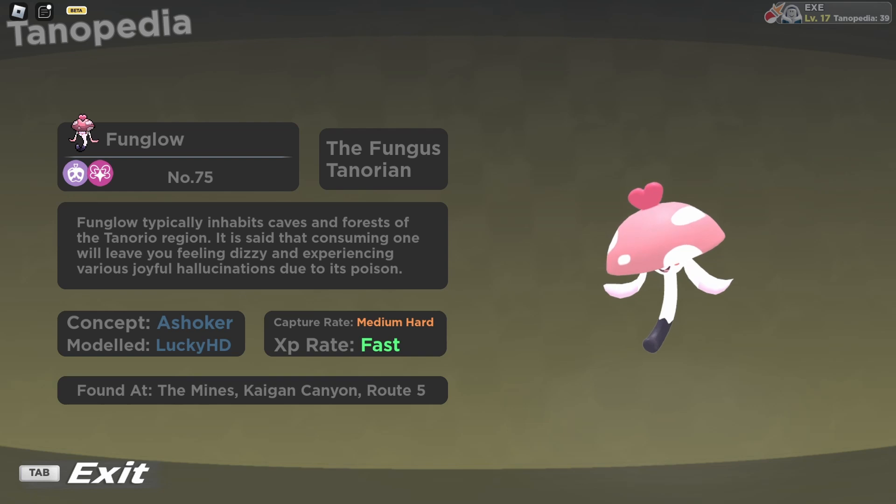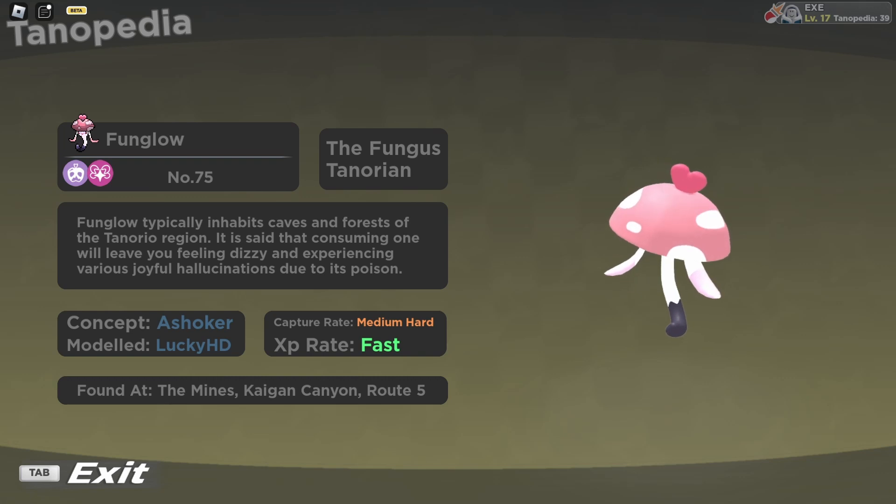Its capture rate is medium-hard and its XP rate is fast. You can find Fun Glow in three places: the Mines, Kaigen Canyon, and Route 5. I found mine at the Malachi Mines, where it's most commonly found. In Kaigen Canyon it's uncommon and can only be found at night. On Route 5 it's common. There's also another location — Dewfall Den — which I haven't visited yet but am excited to explore.